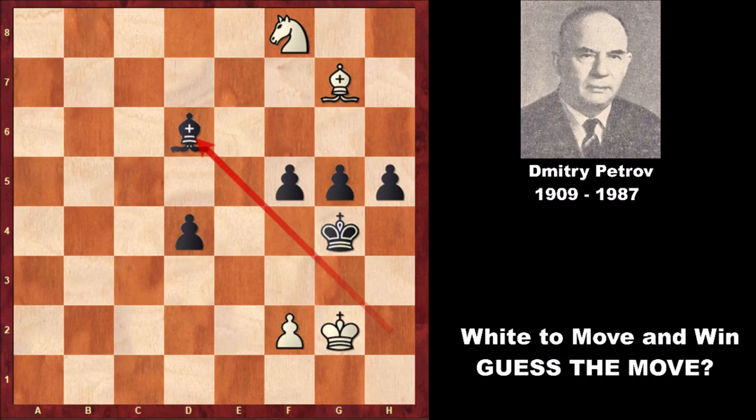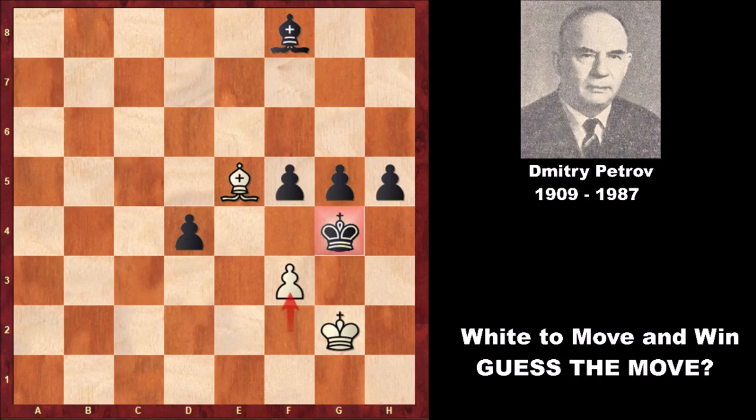Did you see this incredible move? Bishop to E5 — what a move! In this position, black has to capture the bishop, bishop takes on E5. If instead black captures the knight, then pushing the pawn with check, king to H4, and then bishop to G3 is checkmate. So black is forced to capture the bishop on E5.